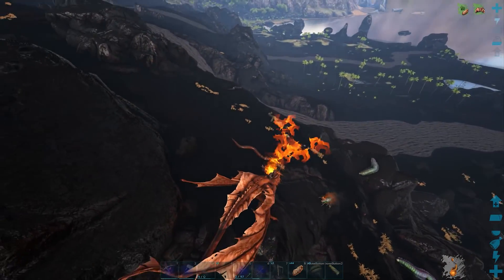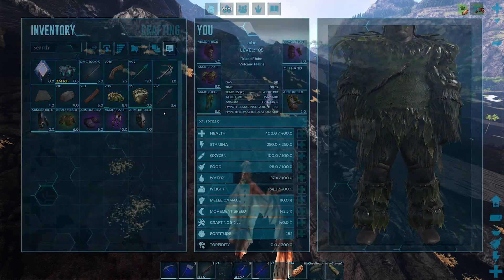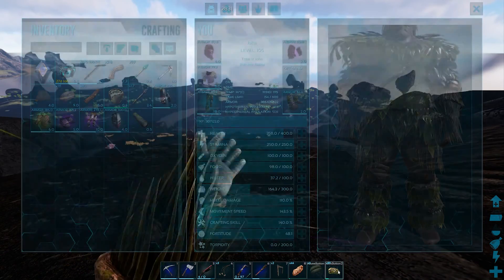If you have any made, you can use Broth of Enlightenment. If not, you can use spoiled meat — it'll just take you a little bit longer. Drag it to the last slot of your hotbar.